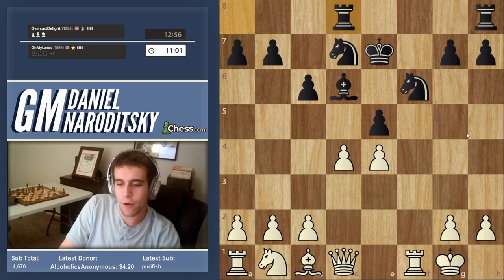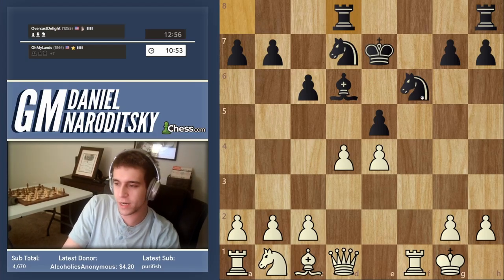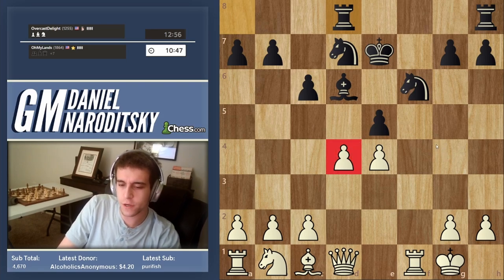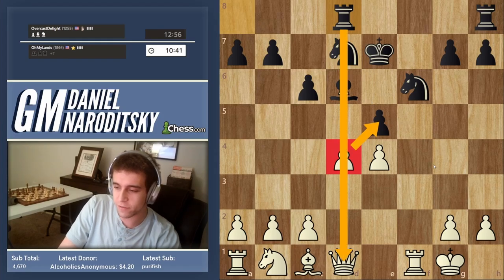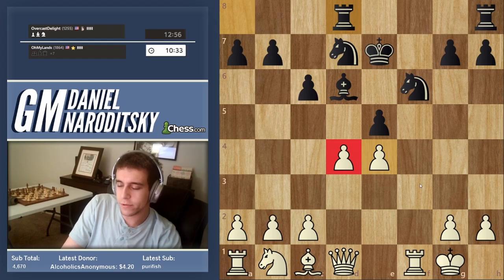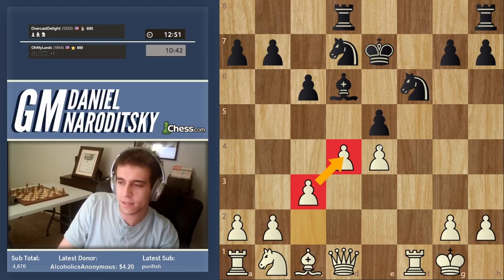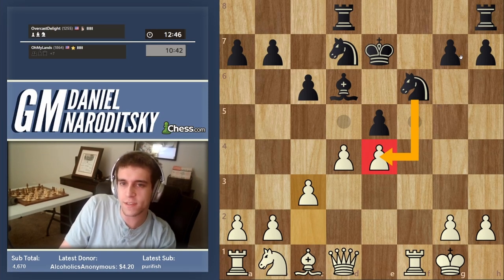We take his queen and are now up a full queen for a piece. To proceed, we simply complete our development — nothing particularly crazy. This pawn on d4 needs to be well protected. We could take on e5, but that would open up a file for his rook. Instead, we support the pawn with c3 to build a pawn chain and keep our center intact.